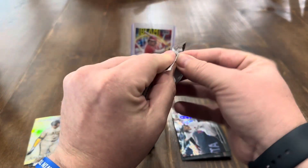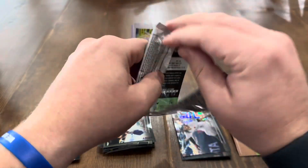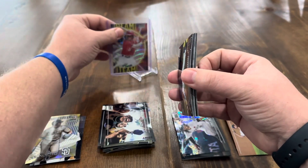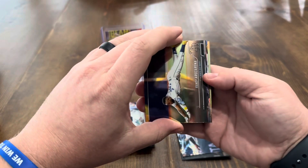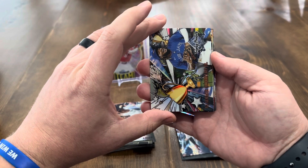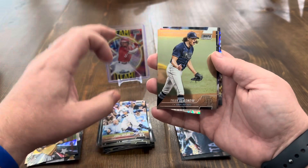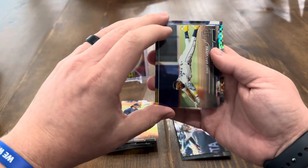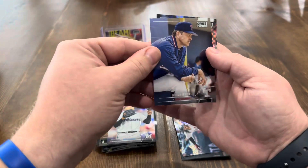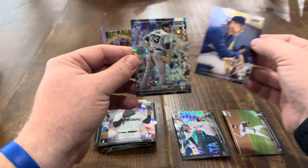Last pack of box one — not been the best but we'll take that Wave Beam Team. Maybe we can get lucky and hit a parallel — no parallels in this. We got the Trophy Hunter, Vladimir Guerrero, Chris Taylor on the base, Tyler Glasnow, Randy Rosario, Jesus Luzardo, Nolan Ryan, and our X-Fractor rookie — can it be a decent one? Nope — Sammy Long.